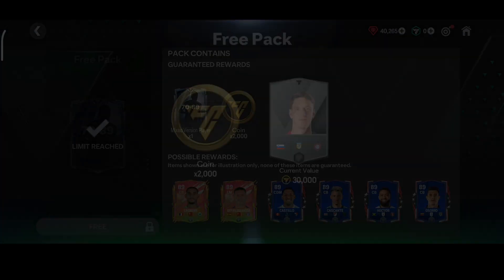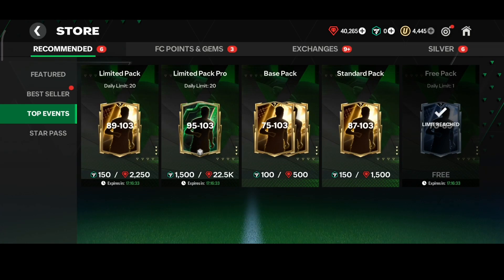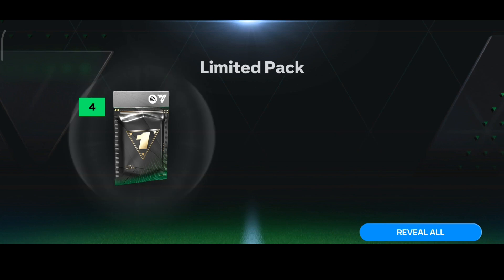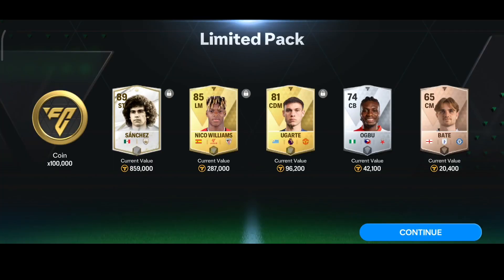Also, if you want to buy any pack — for example, if you want to buy this limited pack — click on it and you can buy it with gems or you can also buy with FC points. I don't have FC points, so I want to buy with gems. Select the gems option and that's how you will be able to buy packs in the new FC Mobile 25.